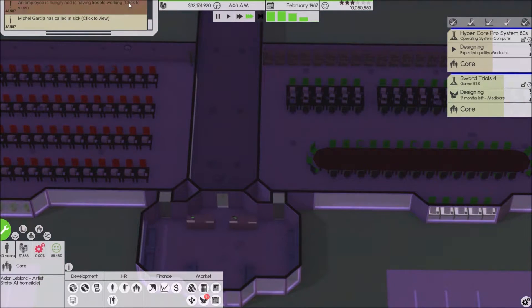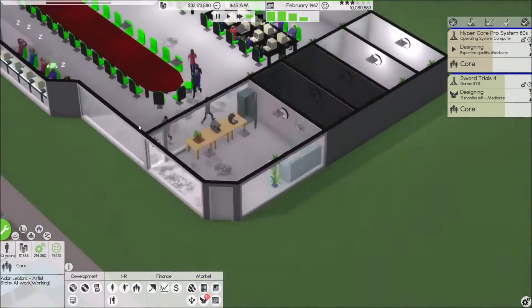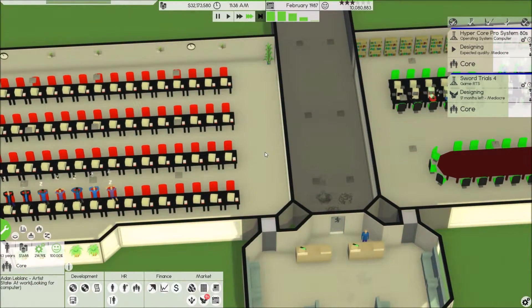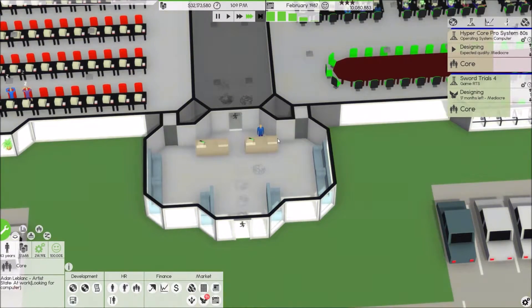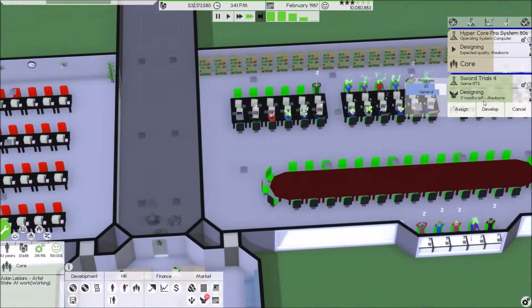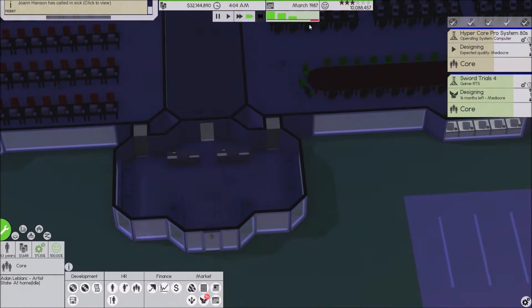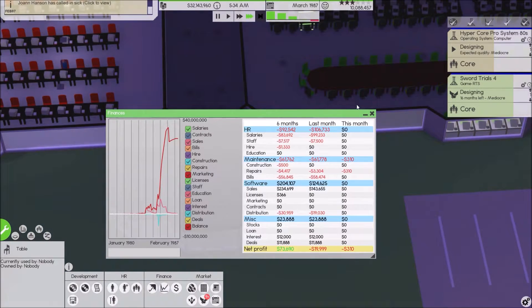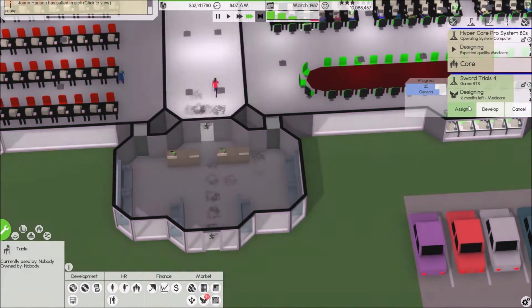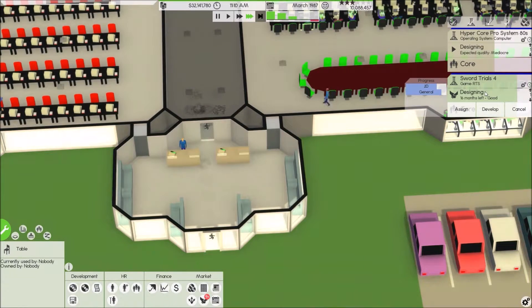Oh — they're hungry! There's a refrigerator right here, and where's our cleaning crew? We do have a receptionist right here which is good. I think we can hire maybe three or four more people. Look — our sales are starting to hit negative, so now we're going to have to really work this out.